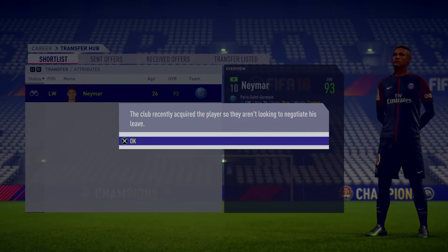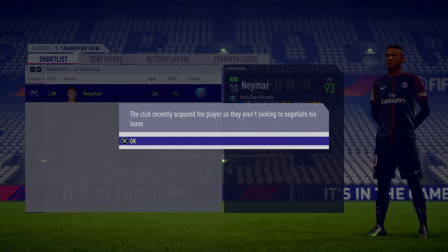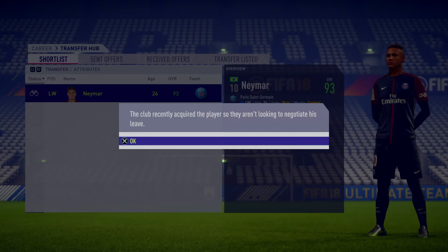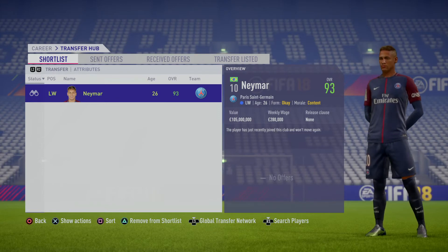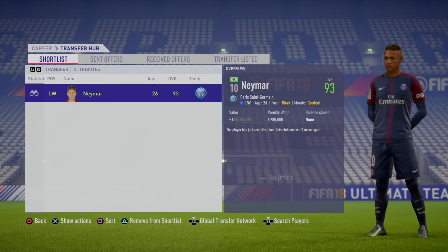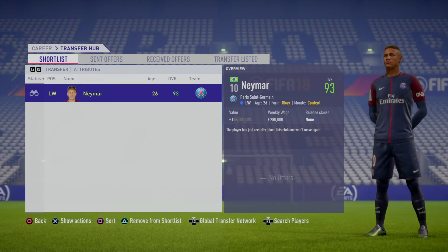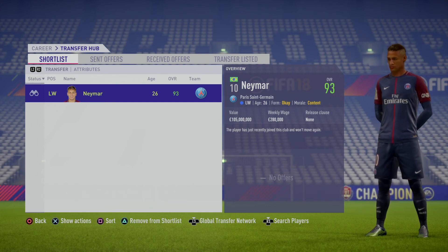But if you look at it, the player was bought last year, not recently. I'm not sure if this is a bug in FIFA or if I'm missing something. If you guys are able to purchase or acquire Neymar from your side, please comment below with how you did it. If you feel like this video was useful, please like it. If not, tell me it was just a waste of time and we'll see how we can improve. Thanks very much for watching, cheers, bye.